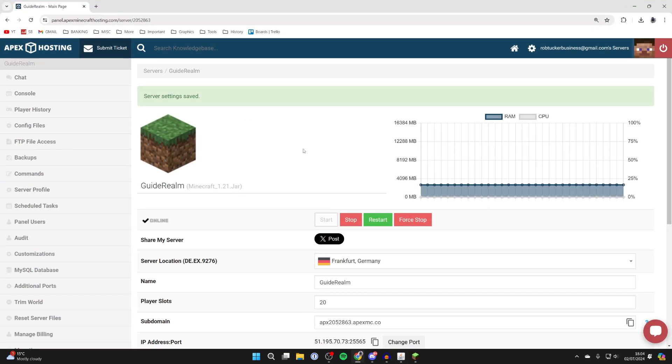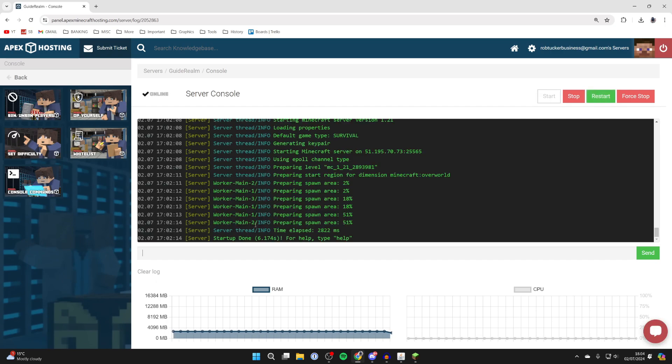If you don't already have one, check out Apex Hosting — I'll put a link down below in the description and the comments. What you'll need to do on the server host is go to the left and click on console.